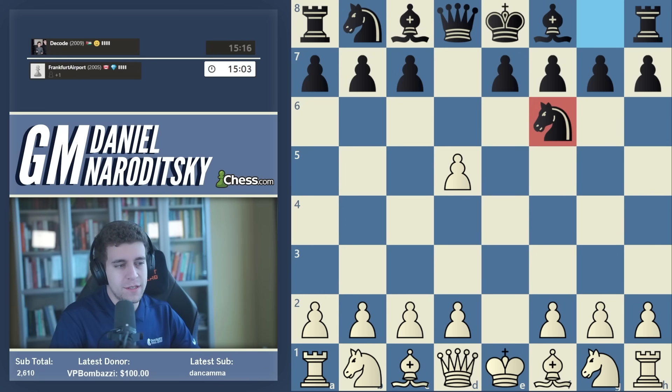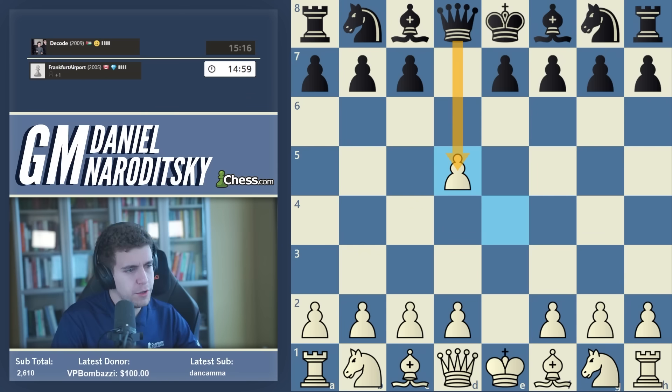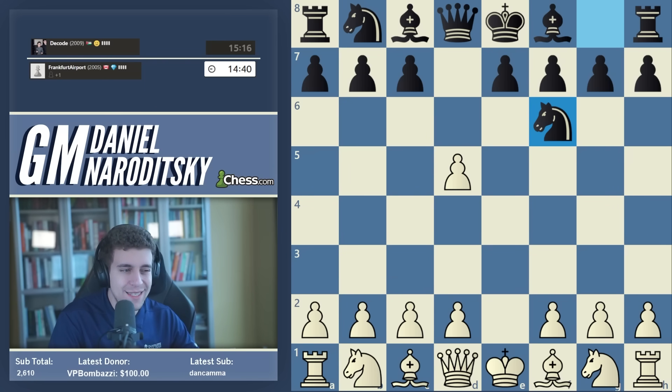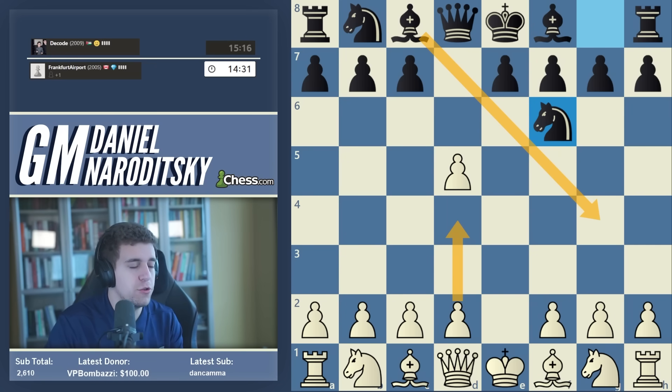Knight f6 is less popular than queen takes d5, which is more in the spirit of the Scandi. I don't know if knight f6 has a name — apparently it's called the Modern Variation. There is something called the Portuguese Gambit, which goes d4 bishop g4. Many years ago, around 2005-2006, one of my first coaches taught me a line that essentially avoids a lot of the theory and tricky lines, and it gives white not as big an advantage but an easy-to-play position. I've done this before on a previous speedrun.